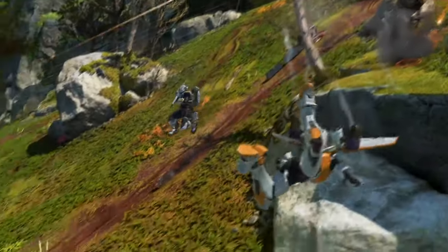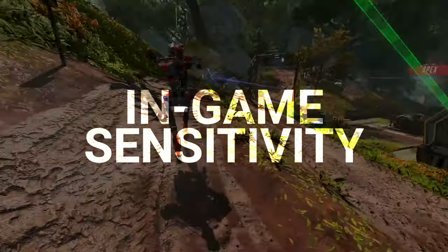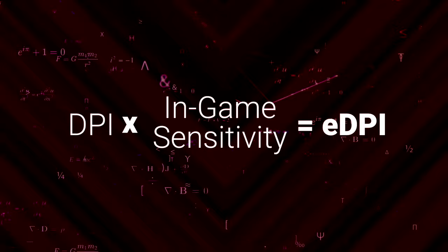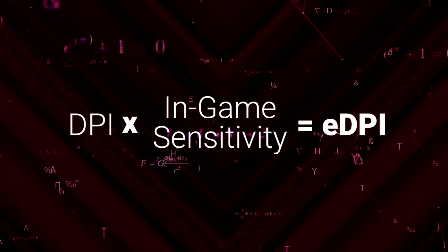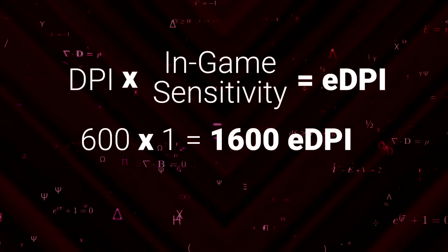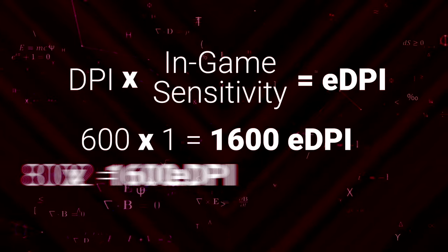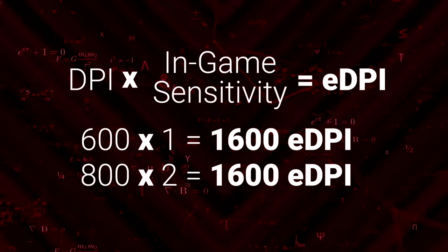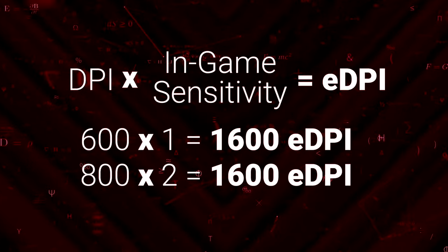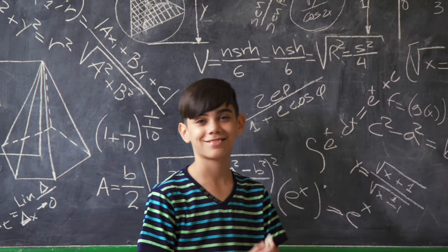But that's not quite the full picture either, because your movement also varies with in-game sensitivity. The real number we care about is effective DPI, calculated by multiplying in-game sensitivity with your mouse's actual DPI. A DPI of 1600 with an in-game sensitivity of 1, for example, is identical to 800 DPI with a sensitivity of 2 — assuming we didn't fail math class, that is.